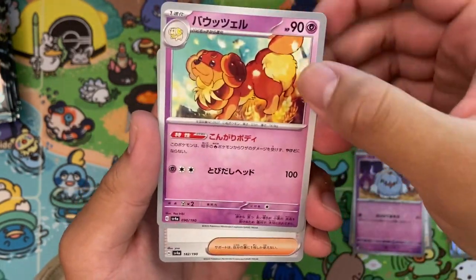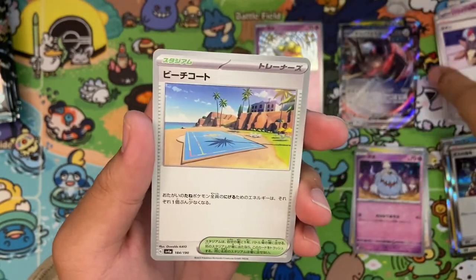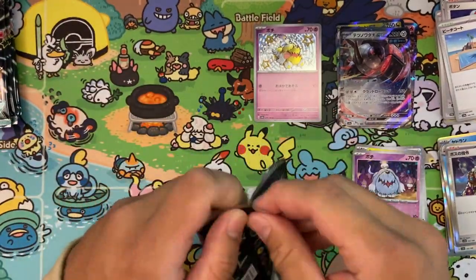We have a Dachsbun, into Penny, into the Training Ground. And into our next pack.